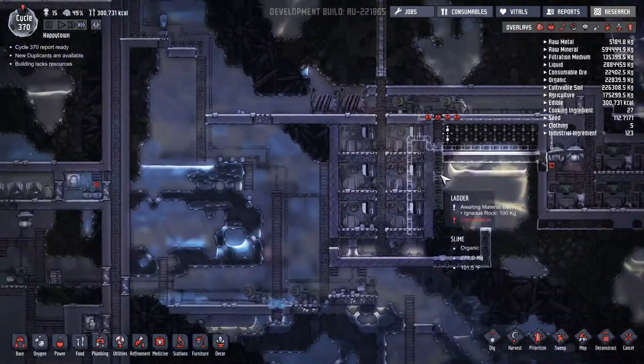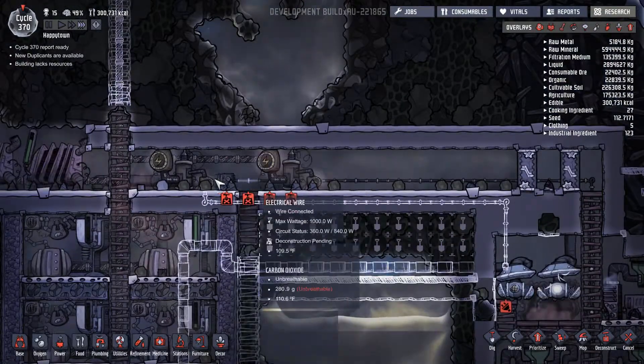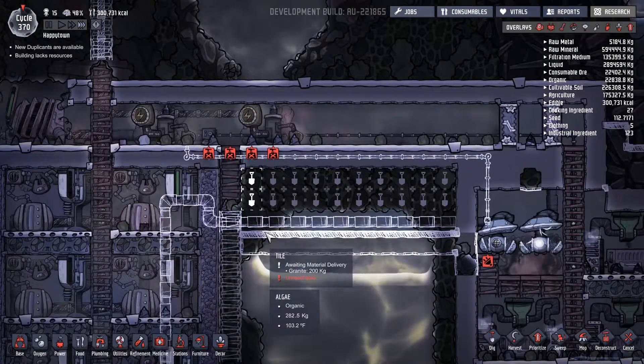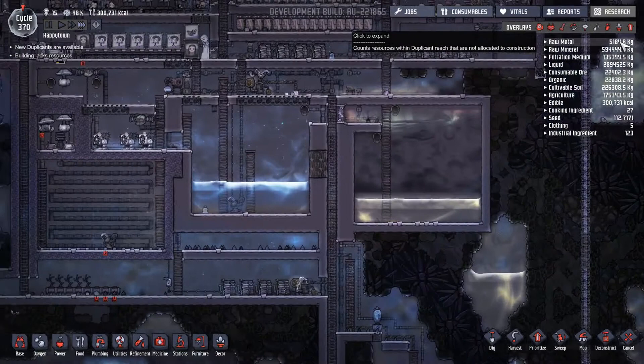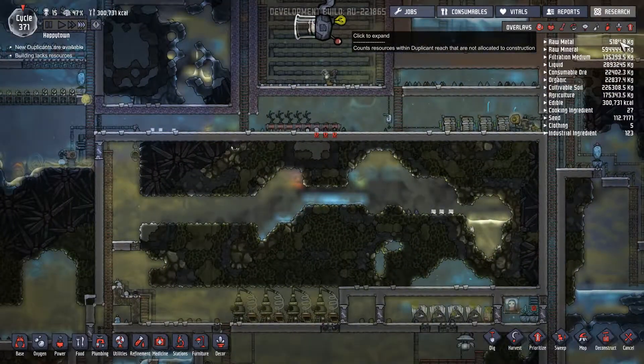While we're waiting for that to get done, we just have to wait for them to deconstruct that so we don't have double wiring coming through there. Now we just have to wait for everything else to get constructed. We have sufficient amounts of materials.